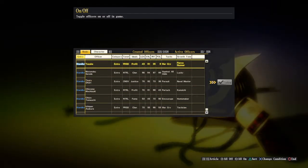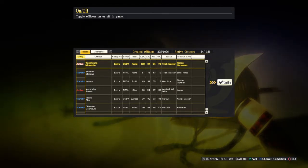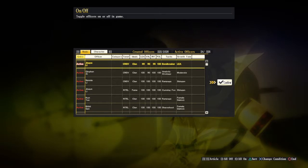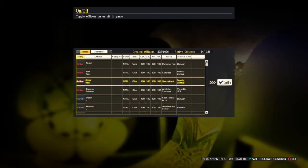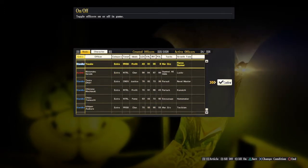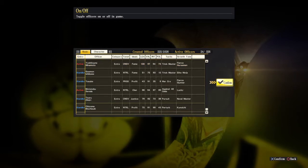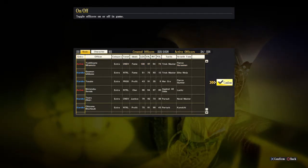We are in the Creation section, so we can activate officers by pressing X on them — for example, Yamamoto or Serata become active. Once we start a new game, Yoshitsune Minamoto and others will be active together with the officers I have created. We now have a bunch of active officers and a bunch on standby. Using the D-pad right we go to Confirm.